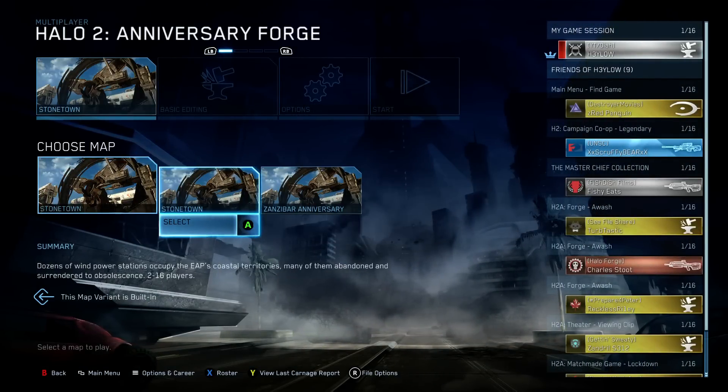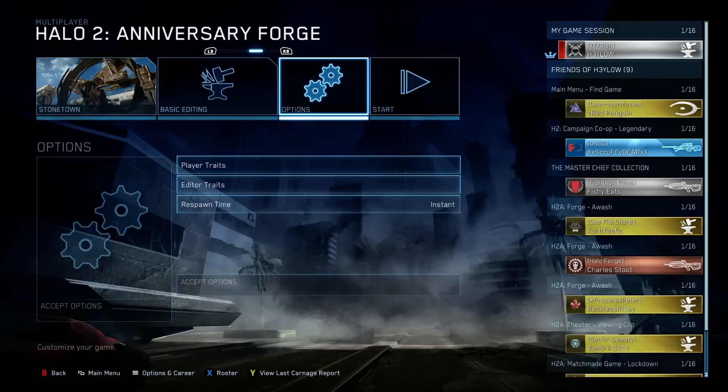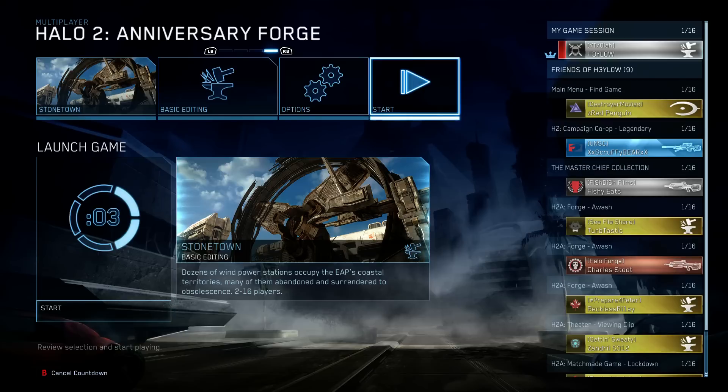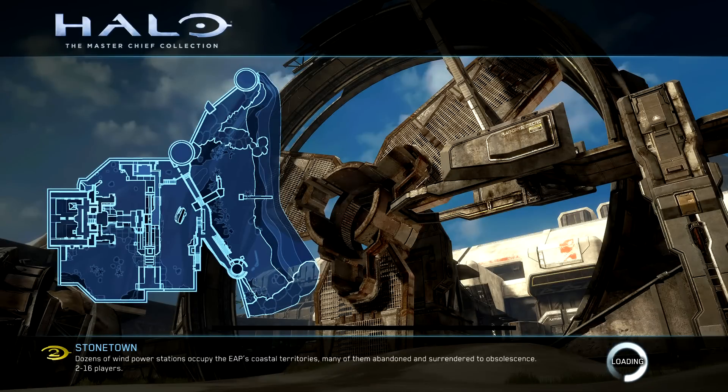You can do Zanzibar Anniversary; however, one of the forge pieces that I was going to show you is not there, unlike Stonetown where they all are present. So make your way over to Stonetown and select just the basic editing, nothing too fancy.